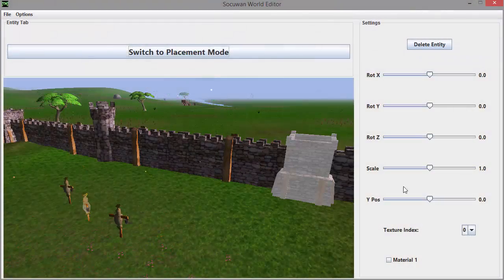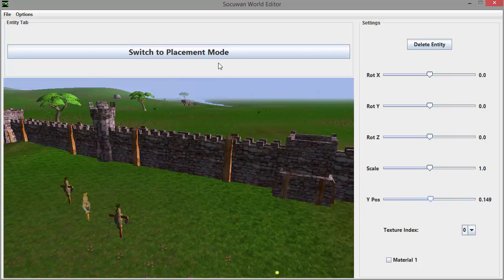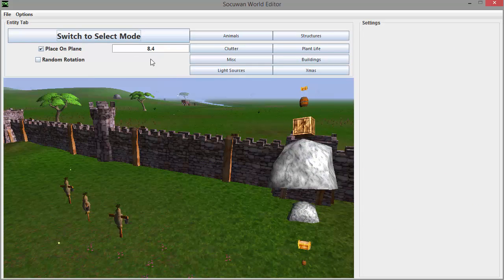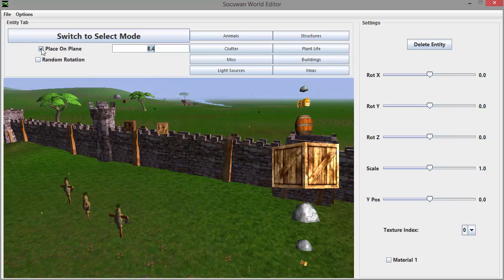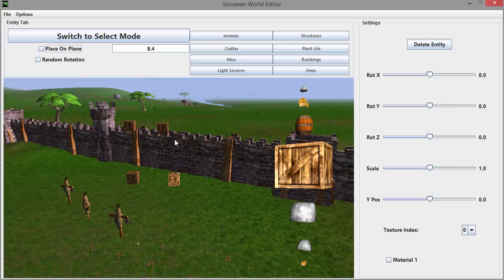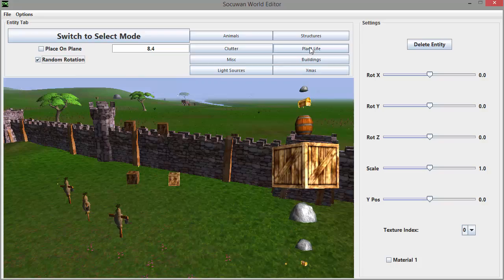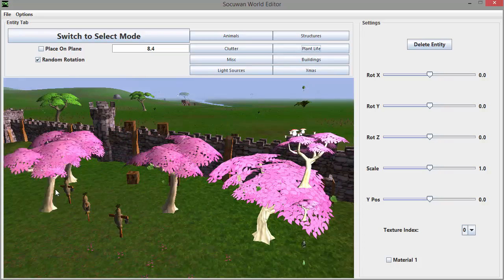Entities now have a Y position slider, allowing you to change their height in the world. There's also a plane placement option, which lets you choose a height for all entities to be placed on instead of them automatically being placed onto the terrain. And finally, there's a randomised rotation option, which is good for when you're placing plants and trees and don't want to manually rotate each one.